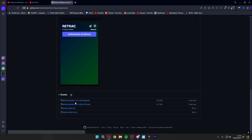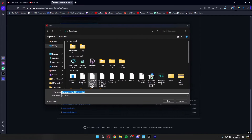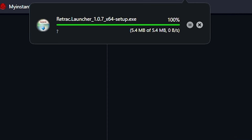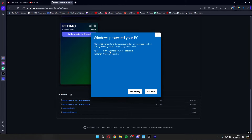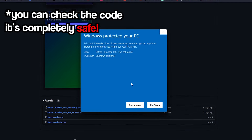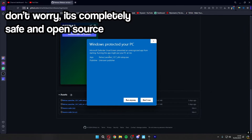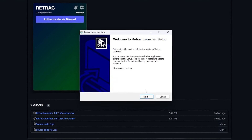Here you want to scroll down to 'Retract Launcher.' Once you've installed this, drag the file over here and simply save it. It should say 'Retract Launcher download complete.' Then it should say 'Windows protected your PC' — this only shows because it's not a certified file verified by Microsoft. Retract doesn't have that yet, but what you want to do is click 'Run Anyway.'